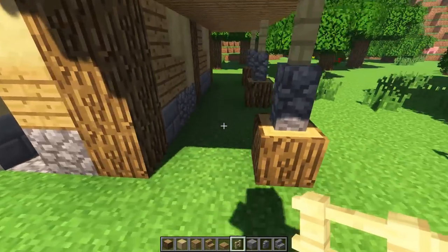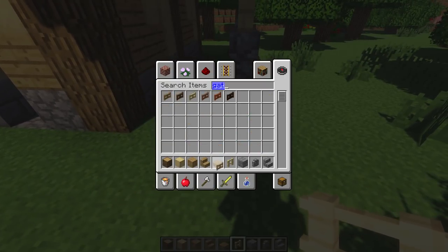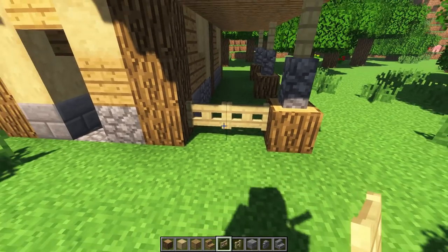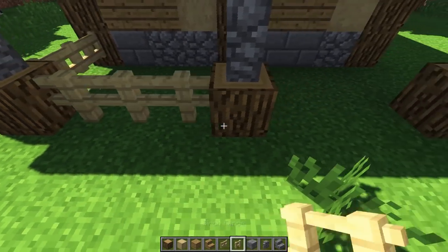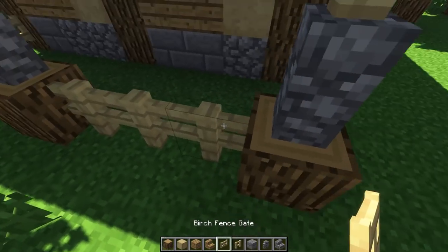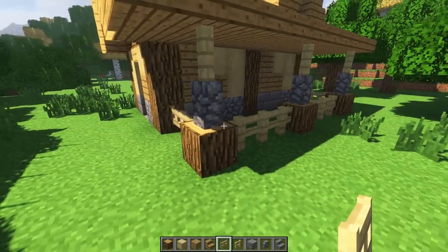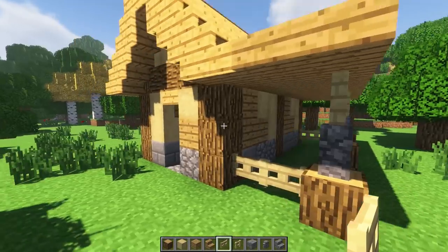To make this more protected, let's get some birch gates. We'll put a gate door here as our entry, and fence everything up all the way down with a double gate - one in front, one in back. That's our way in and out of this little area, and it's looking lovely. Now we can put a bunch of crops down there - we'll save that for a bit.